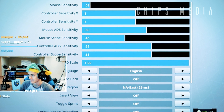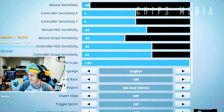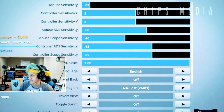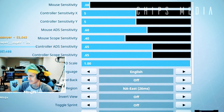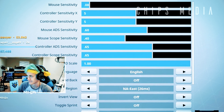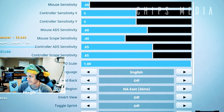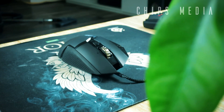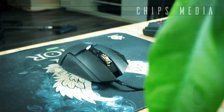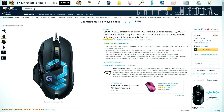A lower sensitivity gives you more headroom for small, precise adjustments. Instead of just flicking your wrist, a lower sensitivity forces you to move your whole hand, which opens up smaller, more accurate adjustments. If you want to learn to play at low sensitivity, I highly recommend gradually lowering it one game at a time to get the feel for it. Eventually, Tyler's 0.08 sensitivity will feel natural.